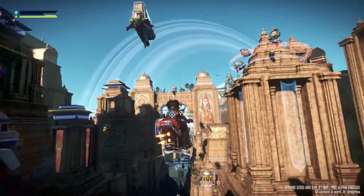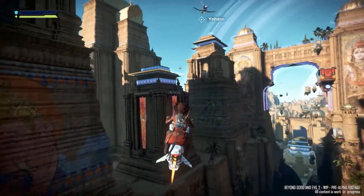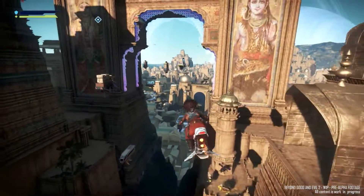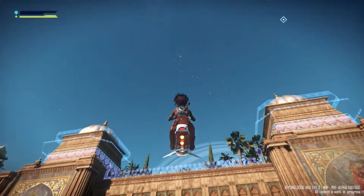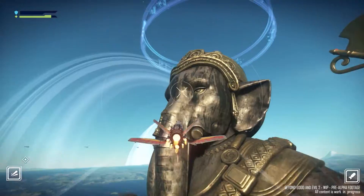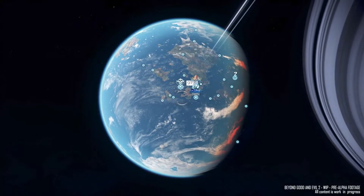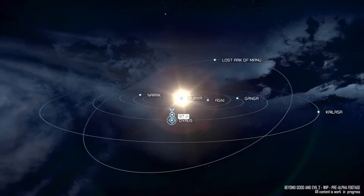Welcome to Ganesha City, a dense, vertically-built metropolis where the rich live at the top and the poor huddle in shanty towns built into the sides of the city's foundations. It's sprawling and richly detailed, and it's just one small corner of a moon called Soma, itself just a small piece of Beyond Good and Evil 2's gigantic open world.